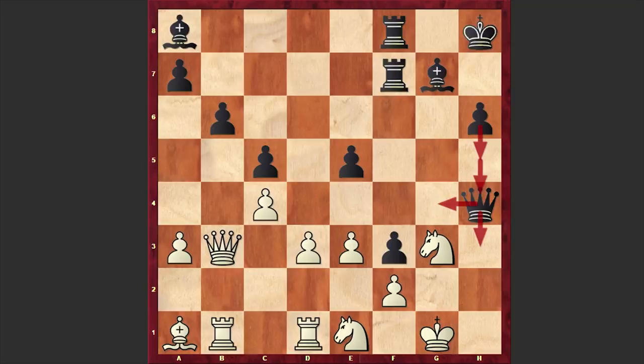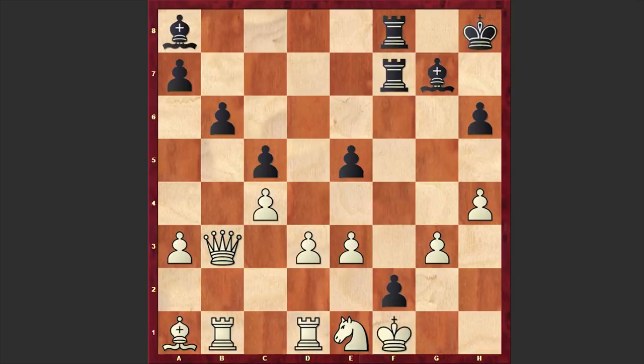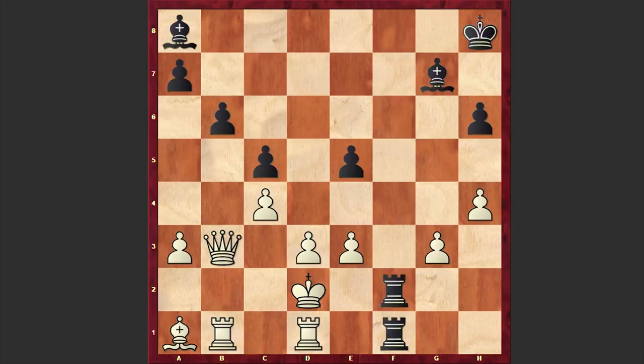In our game after Nd1 we have Qxg3 check and white resigned — but how on earth is black going to win? When I first saw this position I was just asking myself: after fxg3, how is black going to win? There was no answer. I checked with my engine and it turns out there is no win for black. This Qxg3 sacrifice is a total blunder. For example, if you go for f2 check then Kf1 — and there's just no way to make progress. You have only a bishop against the queen and white's position is totally winning.